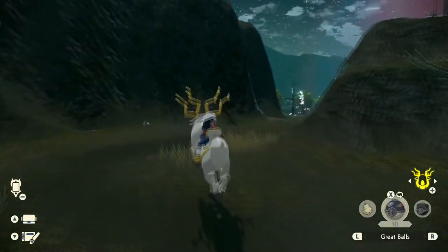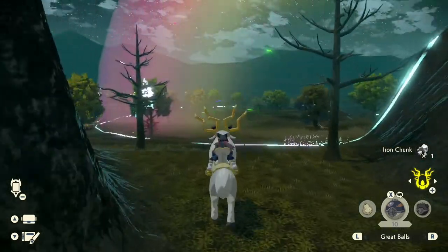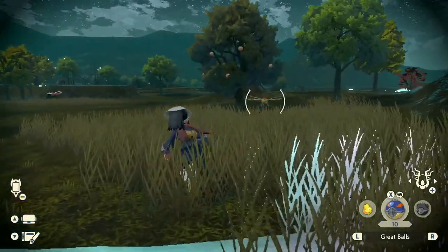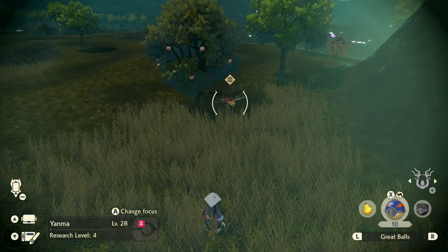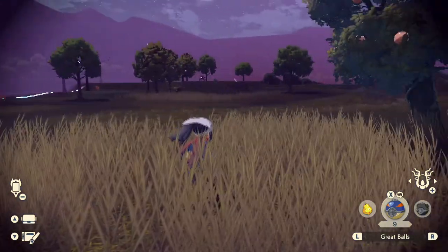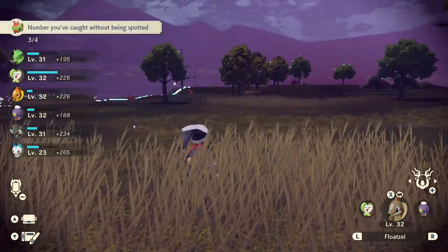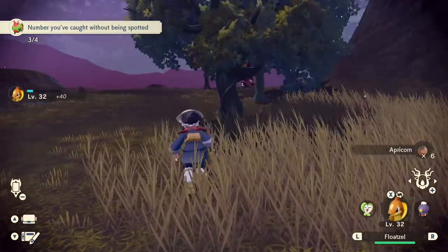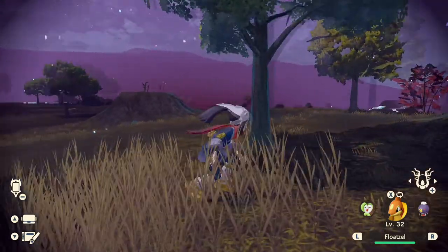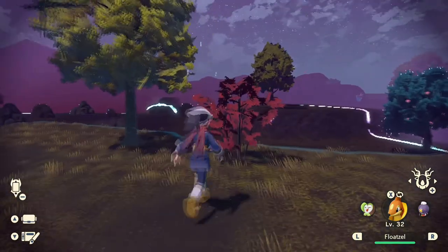Let's go this way because I want to hit up a space-time distortion and see what we got in here. There's a Yanma — level 28 Yanma. Okay, what other stuff is in here? There's a Parasect hanging out over there. I was very terrified for a second. I heard something behind me, turned around, and there's a Floatzel behind me — but then I realized it was my Floatzel. So we're good.